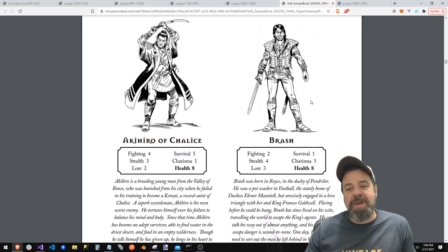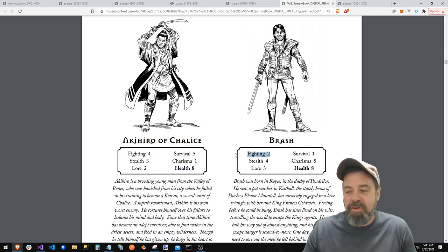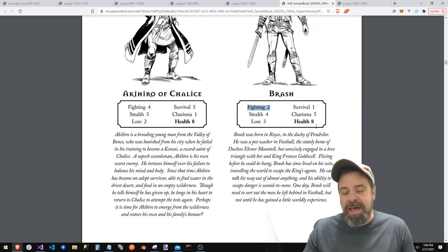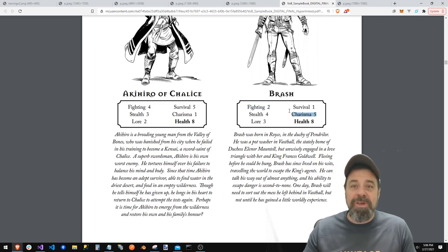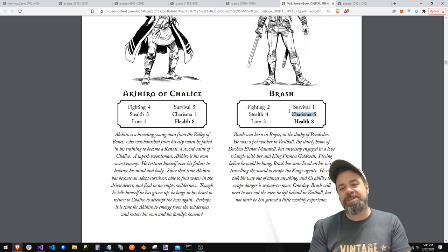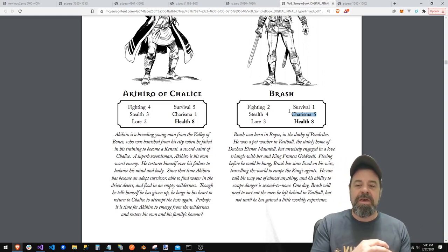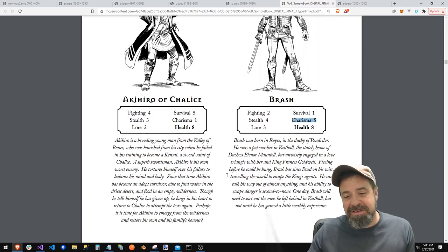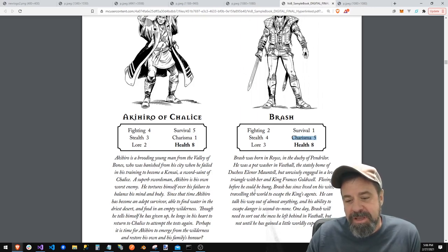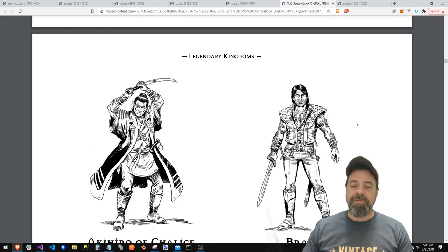Then you've got Brash. You'd think a guy with a name like Brash would be a little tougher, but apparently he can't fight very well. He's got some health and a little stealth — it looks like he's just a good-looking dude. He got into a love triangle with the Duchess and a king. So they're not really putting these people into four strict classes — they're mixing stuff up.